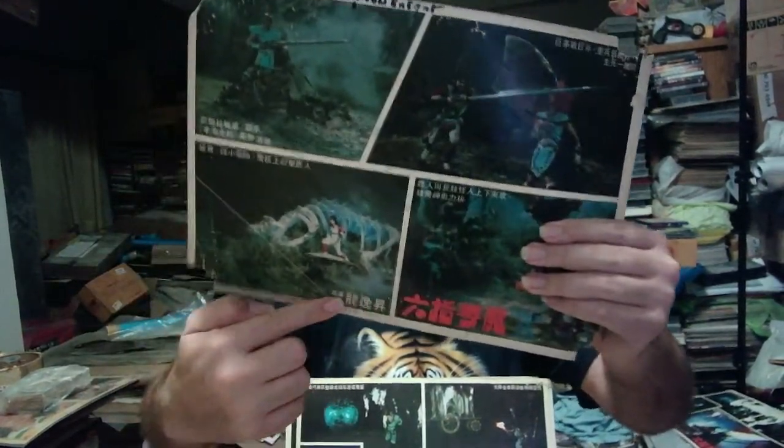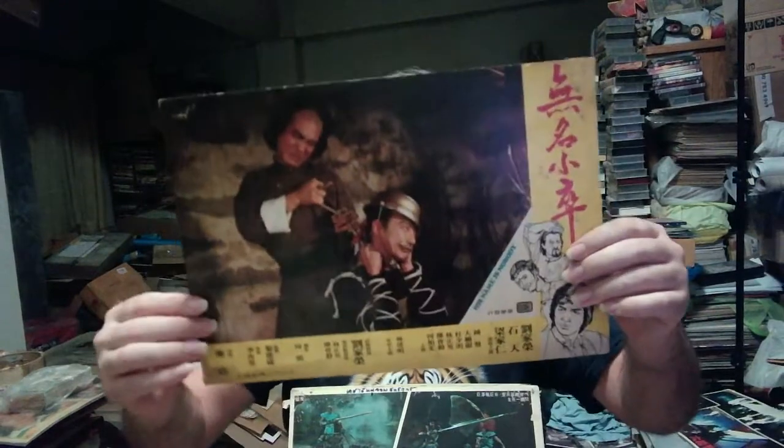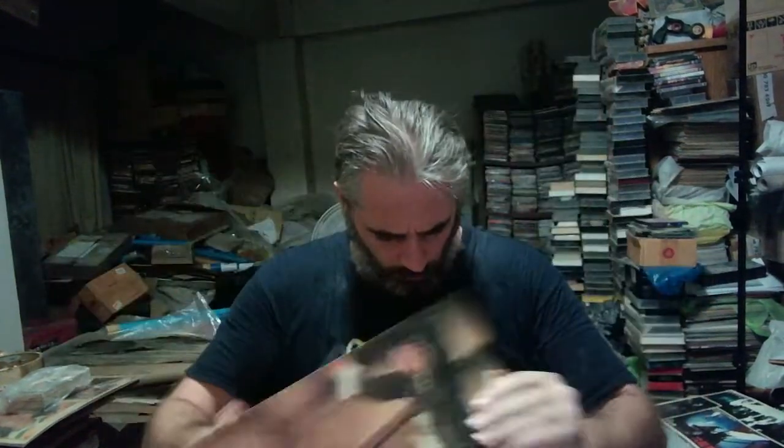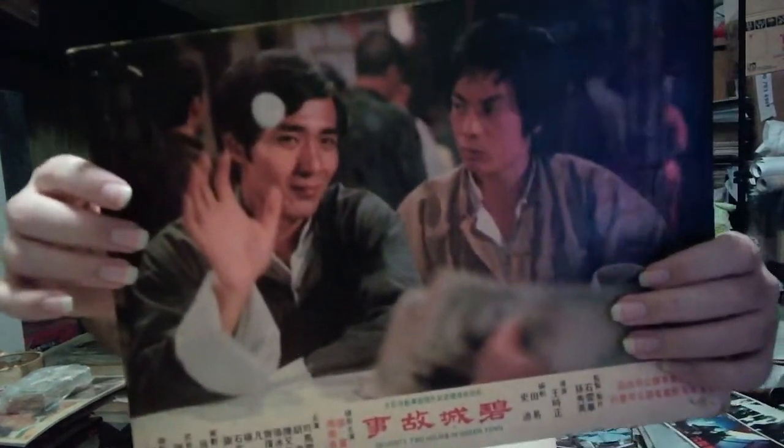Sadly only one card from His Name is Nobody. I asked the guy if he had any more cards from these films but he couldn't be bothered to look — quite useless. Also a couple of Chang Yi cards from 72 Hours in Greentown. I love Chang Yi — I want more but that's all I got.